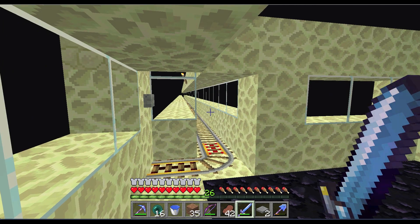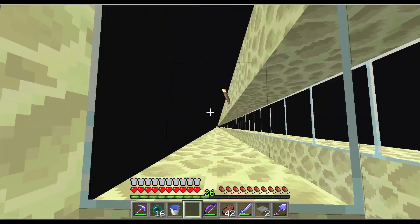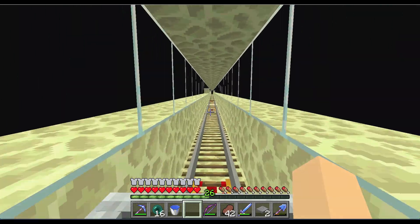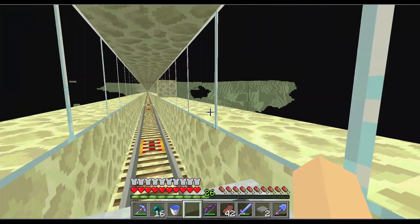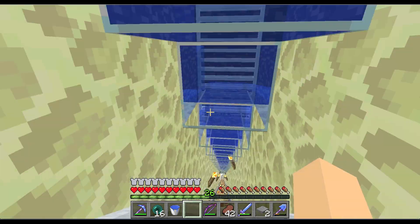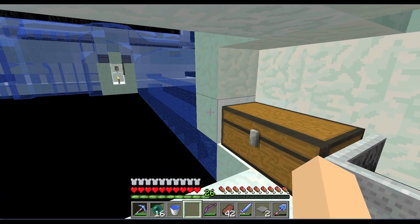The best XP farm is an Enderman farm — it's the fastest. We basically followed the same design as Panda, but the way he did it was a little more efficient and he could get to level 50 in under five minutes. Ours takes me just over six minutes — about six minutes and ten seconds.